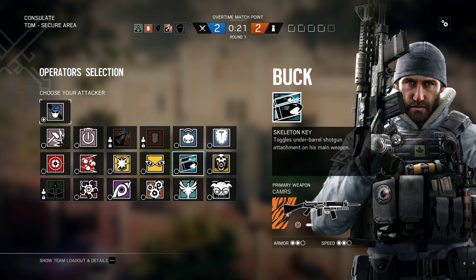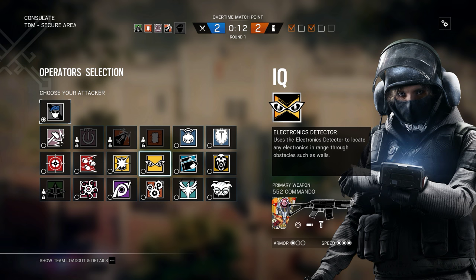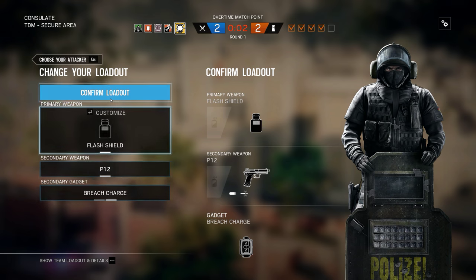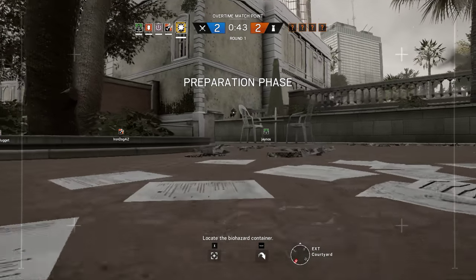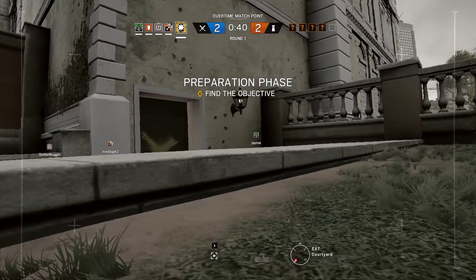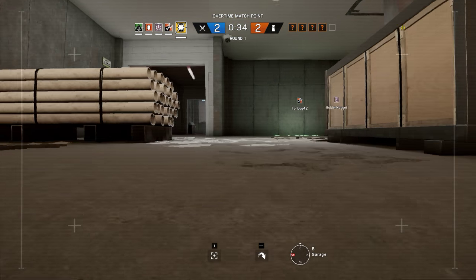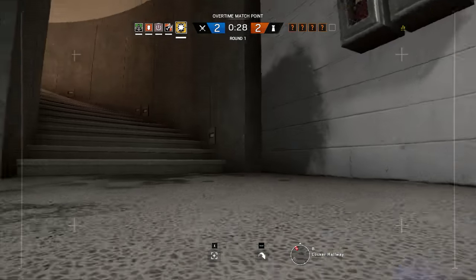I don't know. Well, that's no fun. Ten seconds to insertion. Five seconds to go — they've reinforced. That's Lesion, they've reinforced part of it. Proceed to the biohazard container and secure it. The hatch isn't broken. Okay, so apparently after one team has two wins on casual, no one can join. It seems like they should not do that — you just don't want to have people joining a game that's basically already over.